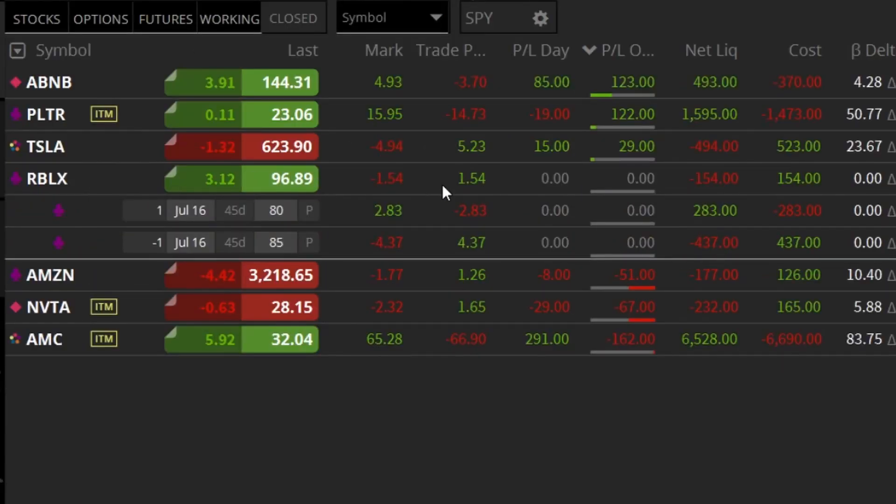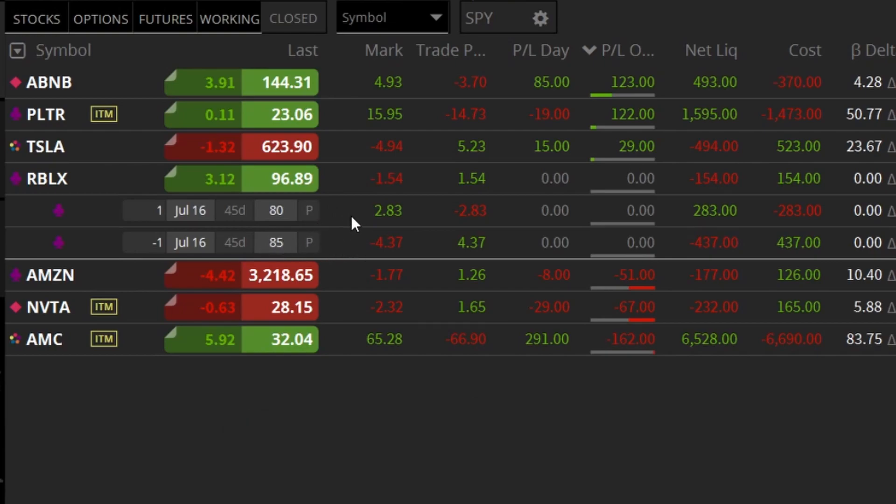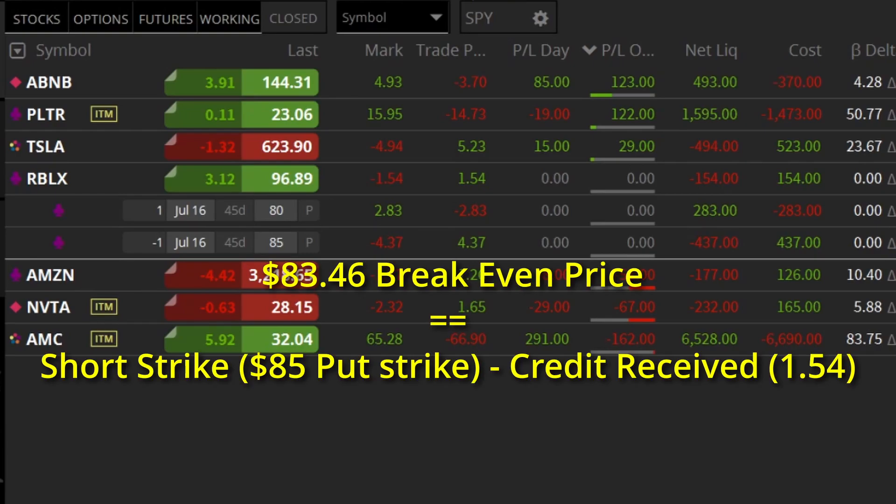RBLX is the trade here. You can see $1.54, so that's $154 taken in as premium for income. We're looking at 45 days in trade, so we've got some time to let this ride out. I sold the 85 put and bought the 80 put for protection — this is a net bullish play. I'm basically saying this is going to go higher than its current price, or stay where it's at, or we finish above the 85 strike. My break-even point is 85 minus my credit received, which puts me at $83.46. As long as we are above $83.46 a share at expiration, I am looking beautiful — break even or better.